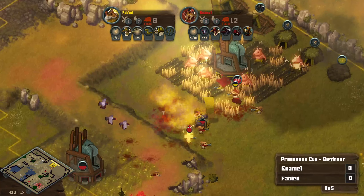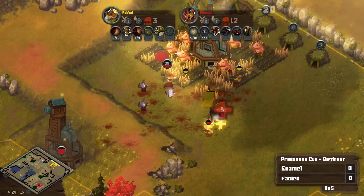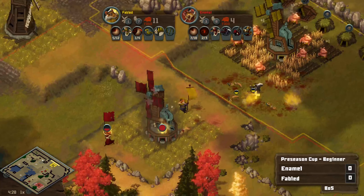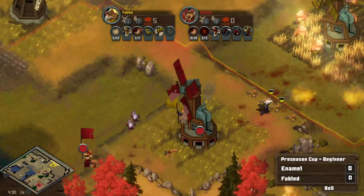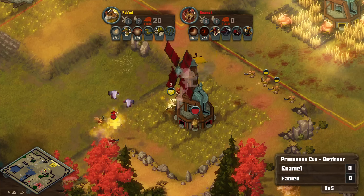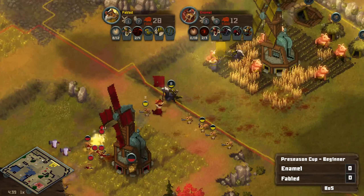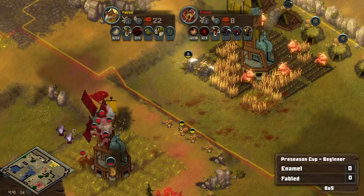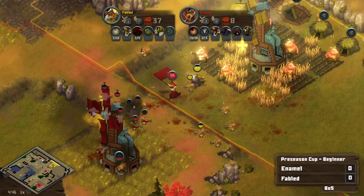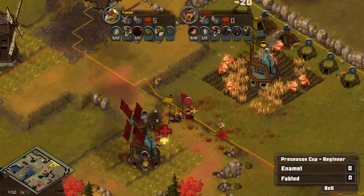Nice target firing there from Enamel. Fabled's gonna get those skunks knocked out immediately. Enamel continuing to push forward, but Fabled might hold on here. More skunks and squirrels reinforcing. Enamel taking this frontline mill — I don't really like this frontline mill as much here. This does slow down the counter push, but the mill really wasn't tanking too much in that engagement. But Fabled's really gotta fight for this high ground vision constantly.